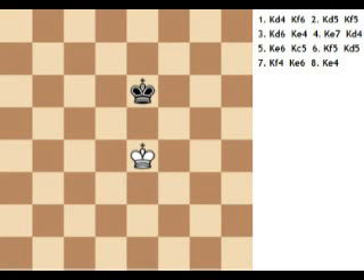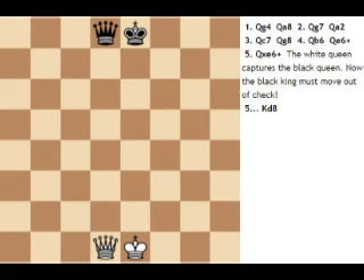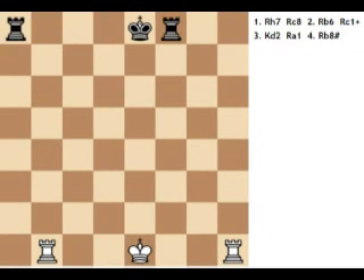The queen: the queen is the most powerful piece. She can move in any one straight direction — forward, backward, sideways, or diagonally — as far as possible, as long as she does not move through any of her own pieces. If the queen captures an opponent's piece, her move is over. The rook: the rook may move as far as it wants, but only in straight lines.